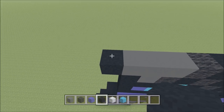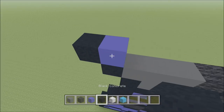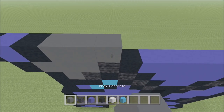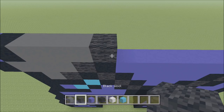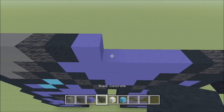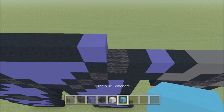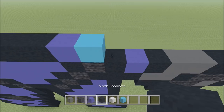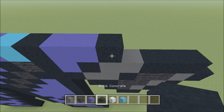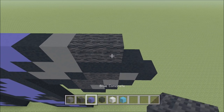Go ahead and build up above that black that you just placed with a blue. To the left of it, add a black. To the right of it, add a black, three gray: 1, 2, 3, and then a wool, black, blue, four black: 1, 2, 3, 4, a blue, a light blue, black, two blue: 1, 2, a black, gray, two wool: 1, 2, and then a black.